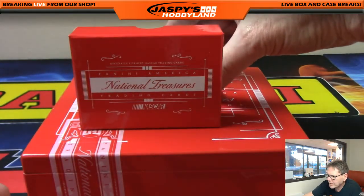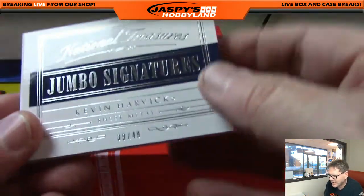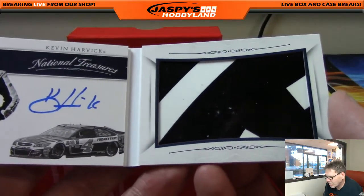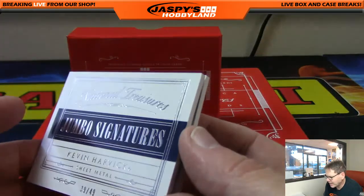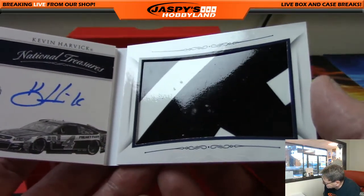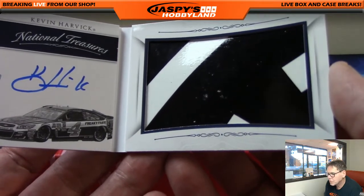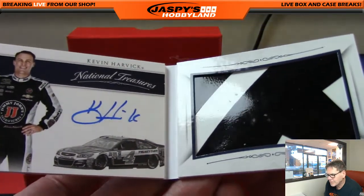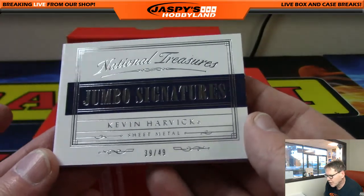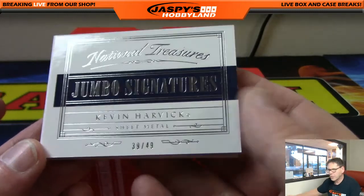And here comes the book, folks. Number 39, Kevin Harvick. Wow — sheet metal, on-card auto. 39 of 49. Number 39 is Alex L. Sweet looking card — Kevin Harvick sheet metal book, jumbo signature. 39 of 49.